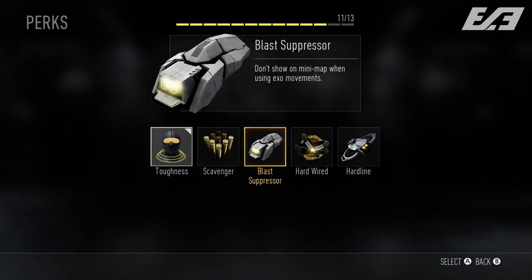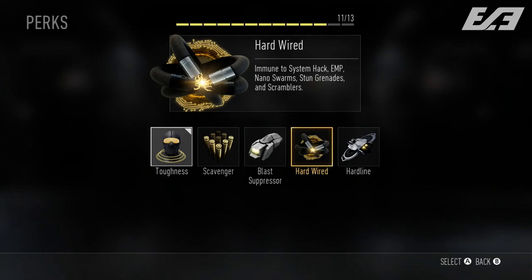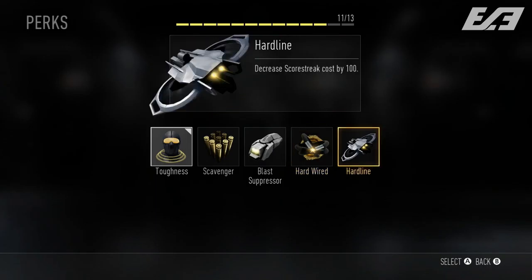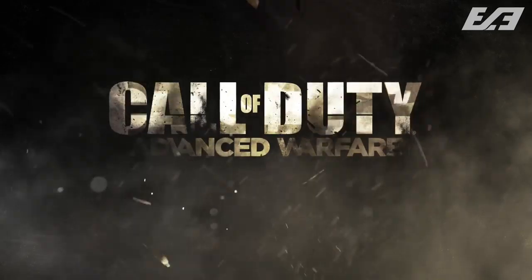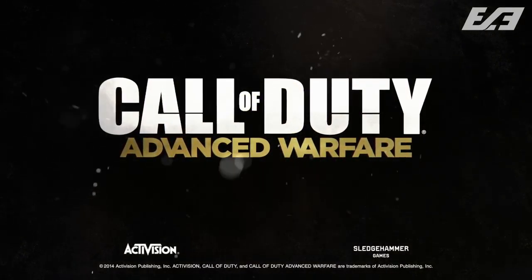Blast Suppressor means you won't show up on the minimap when using exo abilities — confirming that boost jumps and dodges show up on the minimap like gunshots do. This adds great balance to the movement system. Hardwired makes you immune to system hacks, EMPs, nano swarms, stun grenades, and scramblers — almost a must-have. Hardline decreases your scorestreak costs by 100 points. This last tier of perks is the most beneficial and I'll definitely be using a wild card here.